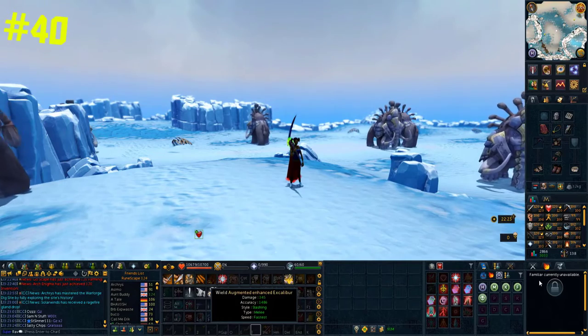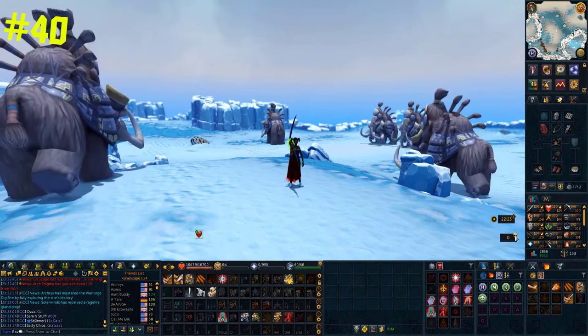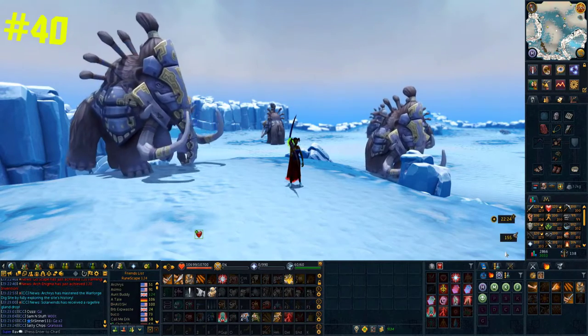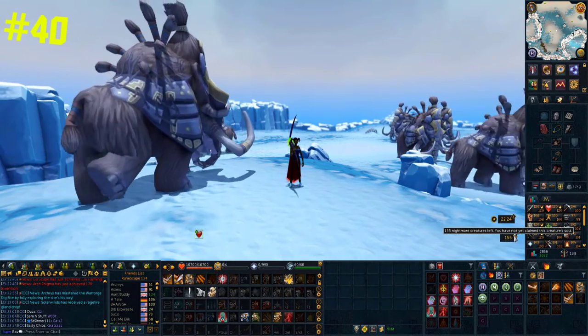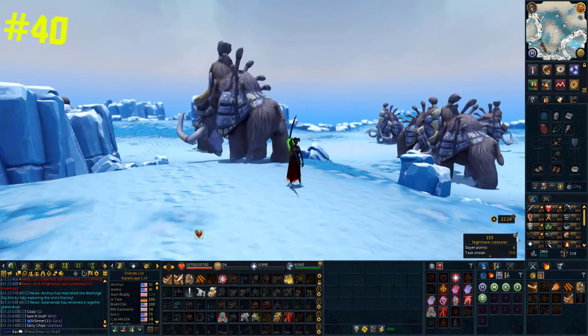If you have a slayer or reaper assignment bar on your screen, you can right-click it and switch it between either. You can also open the collection log from here, and expand it to see details like how many slayer or reaper points you currently have. This saves you a lot of time from navigating through menus.